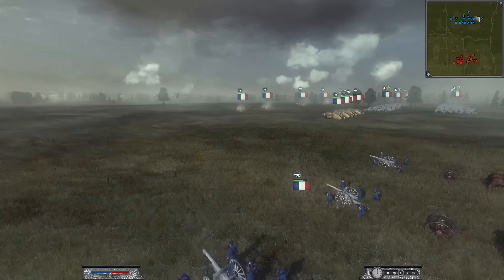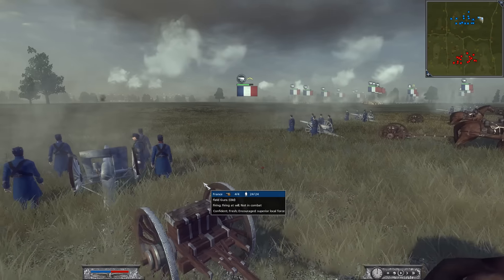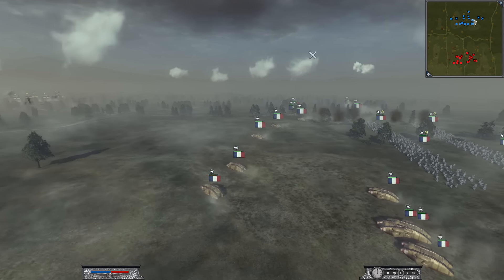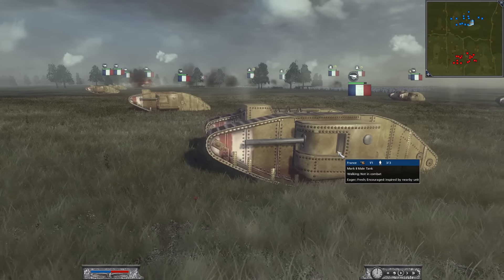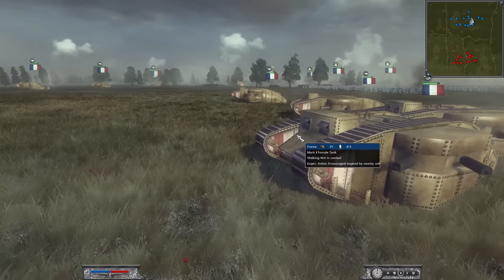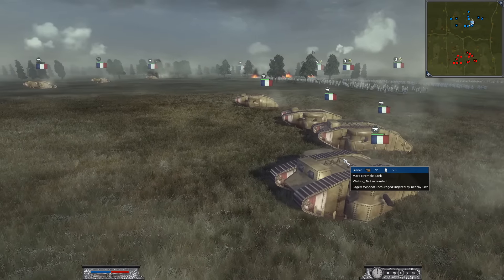Let's go ahead and check out my army comp. We do have some time before the tanks meet in the middle. Starting with my artillery, I've got four units — two on this flank and two on the other flank of field guns. It's going to be pretty awesome hearing the screaming artillery. For my tanks, I've got six units of the Mark II male tank in the front lines rolling forward. And then I've got four units of the Mark II female tanks. The difference is that male tanks have cannons, and the female tanks have machine guns, like turrets.